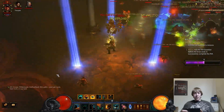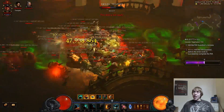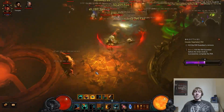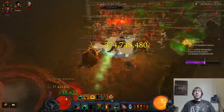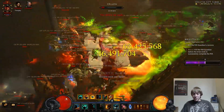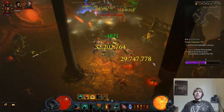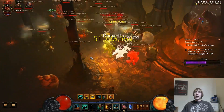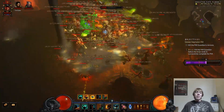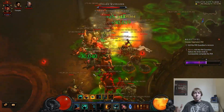Rend will disappear about two screens away — if you get about two screens away from the monsters, the Rend stacks are going to drop. A big part of this build is dragging monsters. You can't just stay in one area, kill everything, then move to the next area. You have to drag monsters with you — dragging elites, dragging hordes and hordes of monsters.